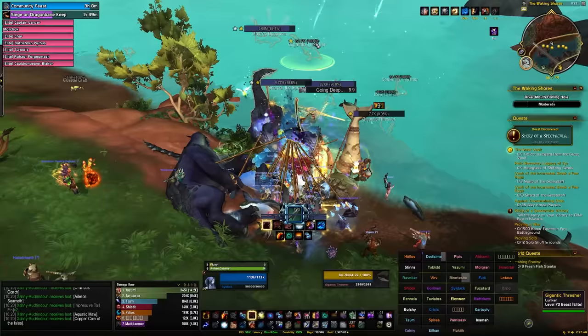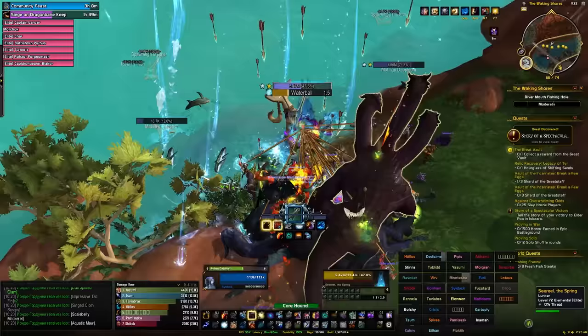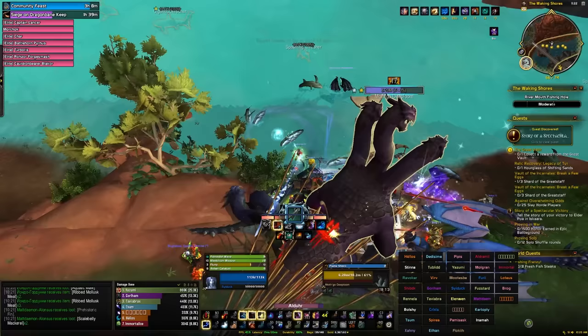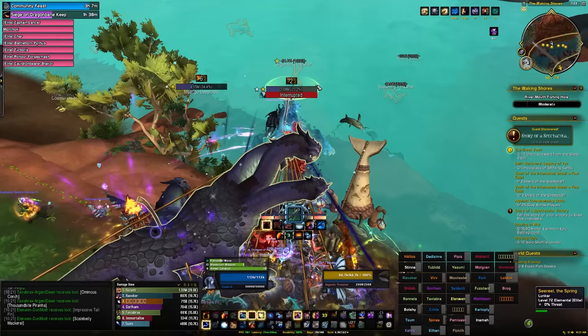The final and best method is lunker harpoon fishing. You'll join a group — look for groups called lunker fishing, lunker harpoon, harpoon, or even otto. Head down to one of the fishing holes and start harpooning the mobs, bring them to shore, and loot them. It's basically all sharks and these will have a chance of dropping coins.